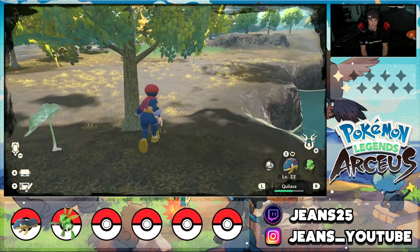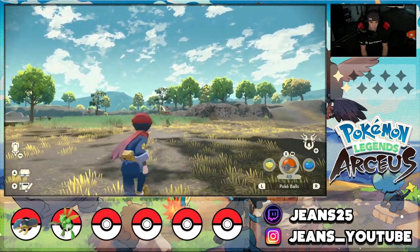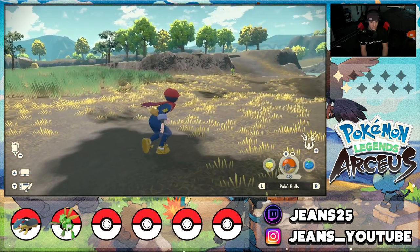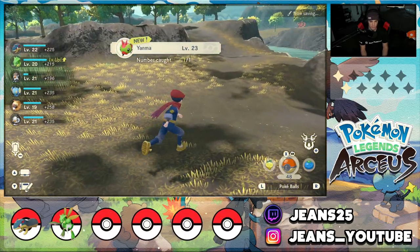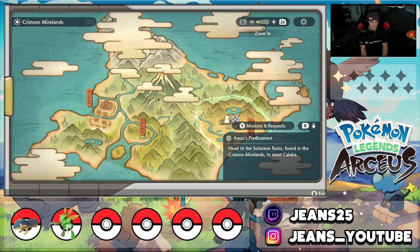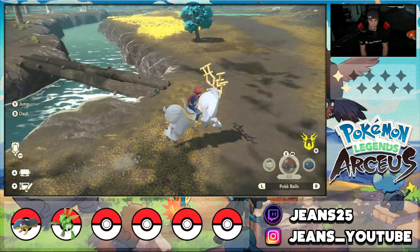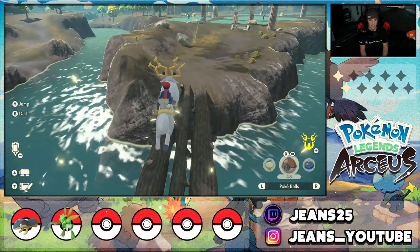Let me switch to Pokéballs and try to snipe this Yamask from range — there we go, close enough. Nice shot! We catch it — added to the Pokédex. Now let's head across the bridge on Wyrdeer and find some new Pokémon. Once I find the Pokémon I really want for my squad we can fast travel and get going with the main missions, but I love exploring these areas.